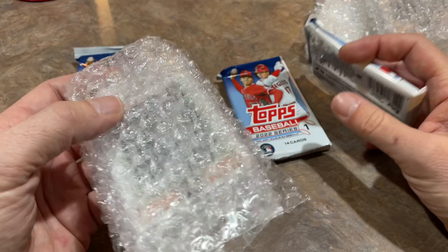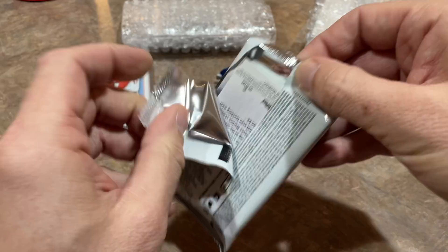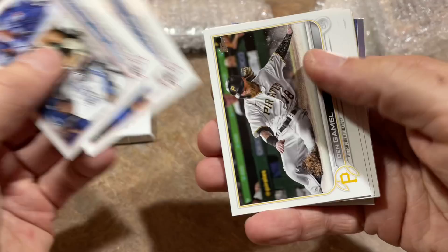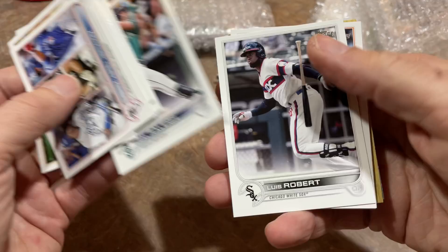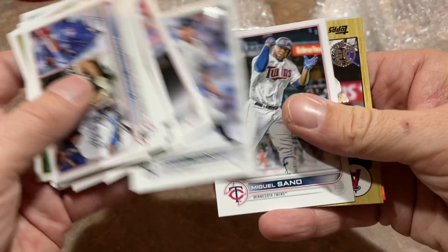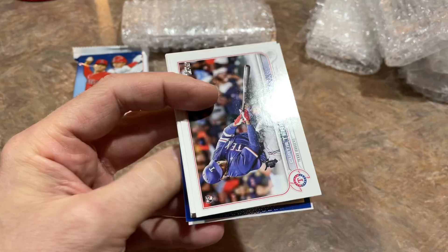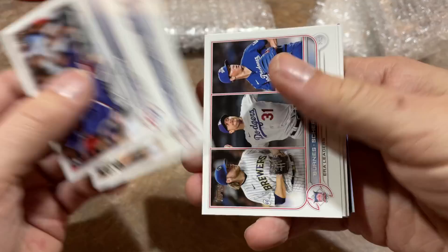And then this is what always interests me every month — it's a special exclusive five-card set. There's usually a theme, such as players traded at the deadline with the first look in their new uniforms, or players that hit the longest home runs, or last month was players that starred in Canada. We'll see what it is this month and try to figure it out before we flip over the card. We have Miguel Sano and Shohei Ohtani. How many dingers is he going to hit this year?